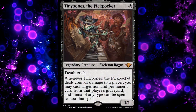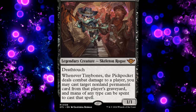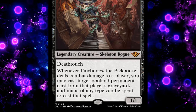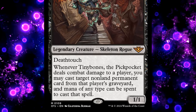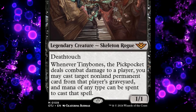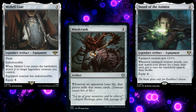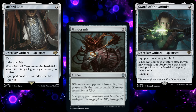Tiny Bones the Pickpocket is a 1-mana 1/1 Legendary Skeleton Rogue with Deathtouch. Whenever Tiny Bones the Pickpocket deals combat damage to a player, we may cast target non-land permanent card from that player's graveyard, and mana of any type can be spent to cast that spell. So we're a theft deck, except we're stealing from the graveyard, and we need mana to cast what we stole. But our commander's also attacking, so we want to be able to attack favorably, and we'll want a small Voltron package.